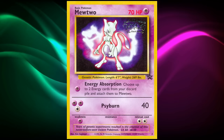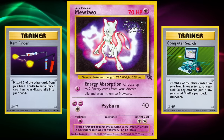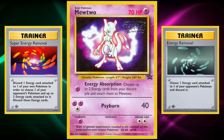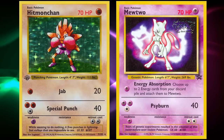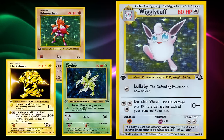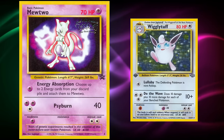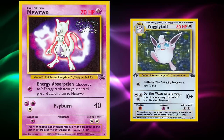Mewtwo also hit for weakness on both itself and Hitmonchan, while being able to two-hit KO both Scyther and Electabuzz — something most decks outside of Wigglytuff couldn't do before this movie promo's release. Mewtwo also paired nicely with Wigglytuff to cover the fighting weakness the deck had, helping force Haymakers out of the Base Set through Fossil metagame before the massive power creep that Team Rocket, Gym Heroes, and Gym Challenge provided.